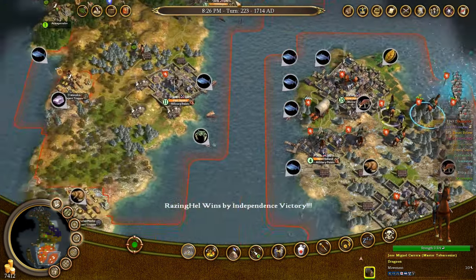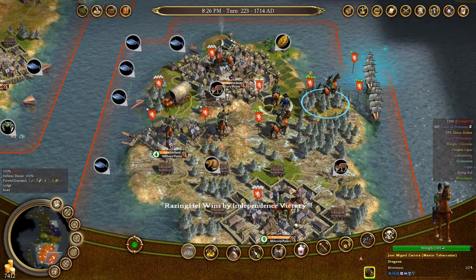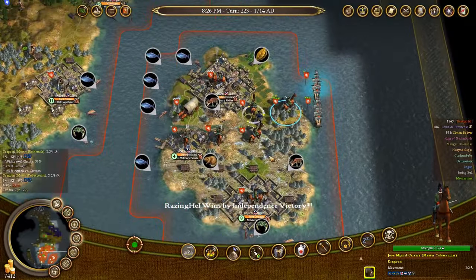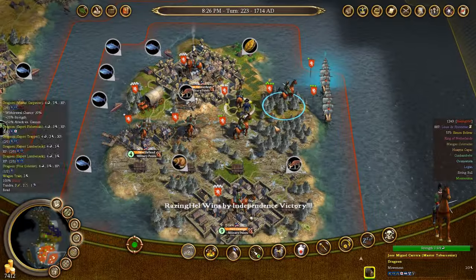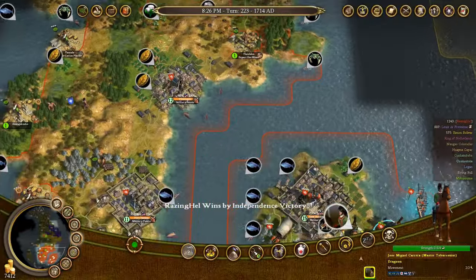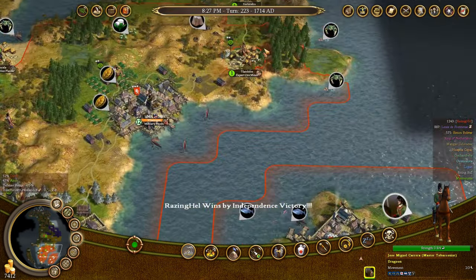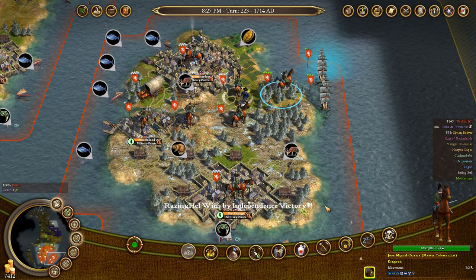I think that pretty much covers everything and gives you a sound foundation on how to begin your game and what to expect come time to declare independence in Civilization IV Colonization. This is definitely one of my favorite spinoffs of the Civilization franchise — it's really quite compelling how they turned it into a game focused very much on economy, building up cities and improving land, without needing to take over the entire world. Thank you very much for watching. If you have any additional questions or something I didn't cover, feel free to ask in the comments below, and I hope to see you next time.